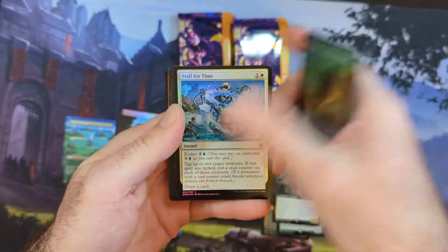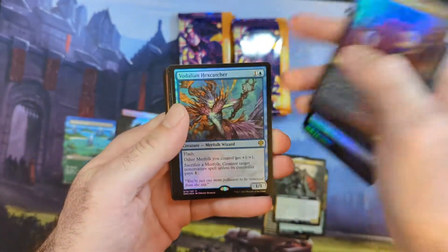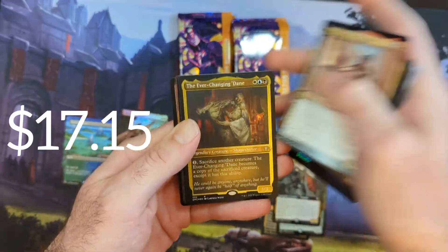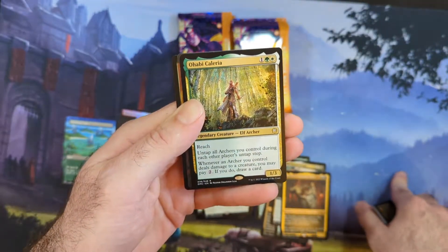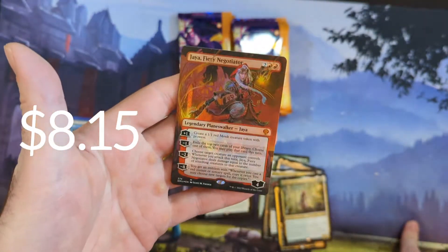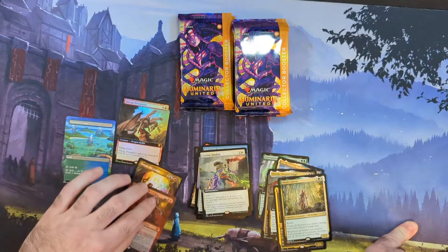A lot of this stuff is just so overprinted that even some of these special editions of the cards aren't really worth much. Hex Catcher — but that's all right. Leyline Binding — very nice right there. Ever-Changing Dane from Commander, then we got more Commander — Elf Archer and Jaya Fiery Negotiator. That one is the full art foil on Jaya right there. Not seeing her get a lot of play right now.